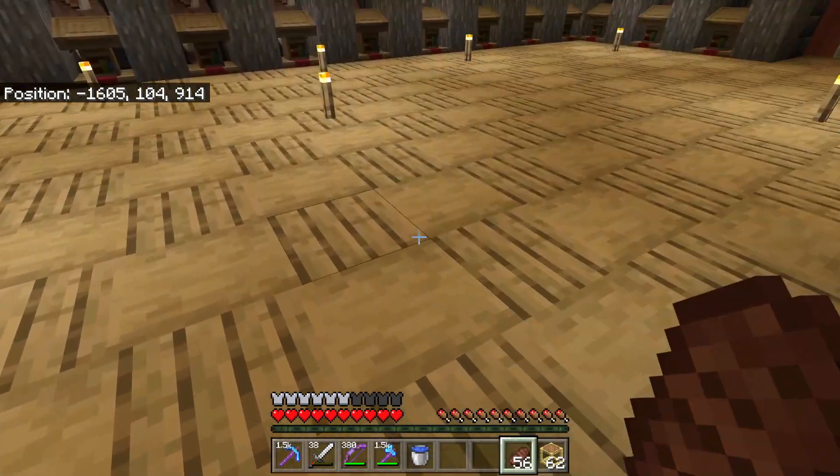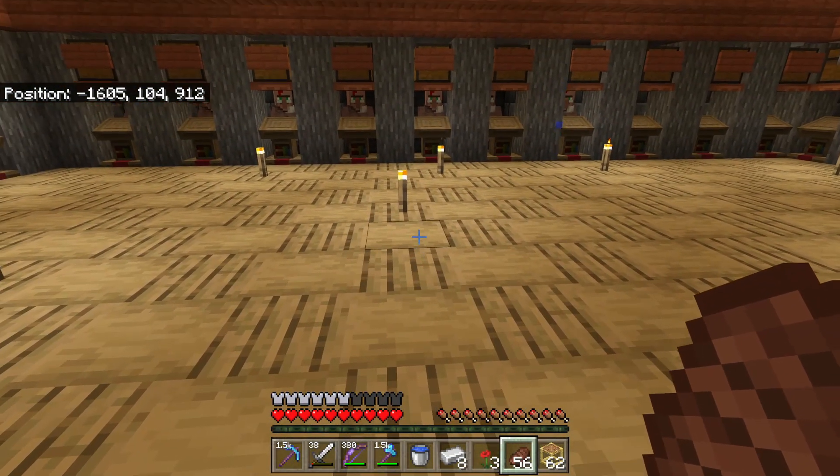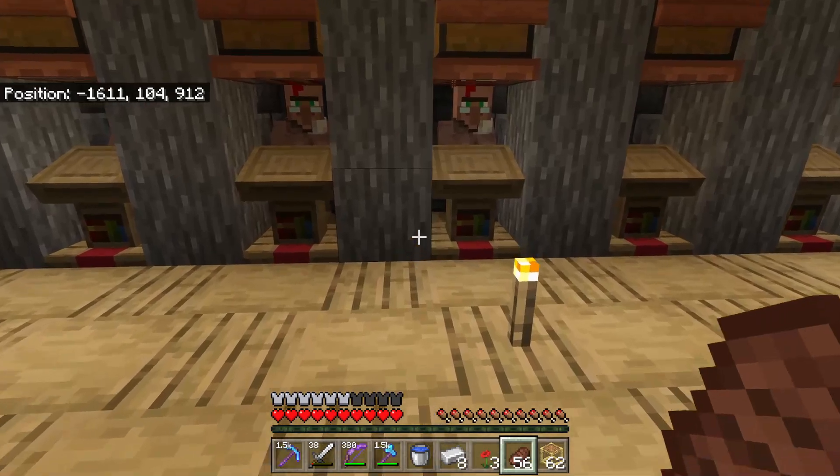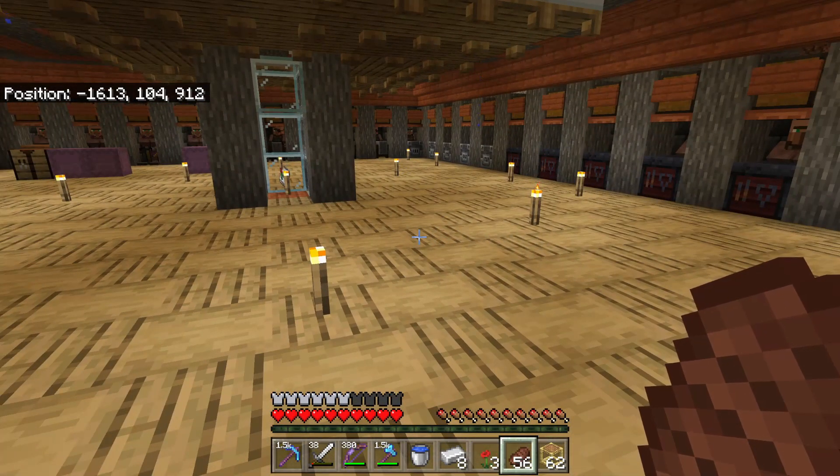Hear that sound? That's the sound of iron golems getting disintegrated by lava. They float down into my little chamber and I pick up the iron and the poppies. All the villagers are in place, they all grew up, they all have their professions, and you can see the iron flowing down from the top. It's a successful iron farm!